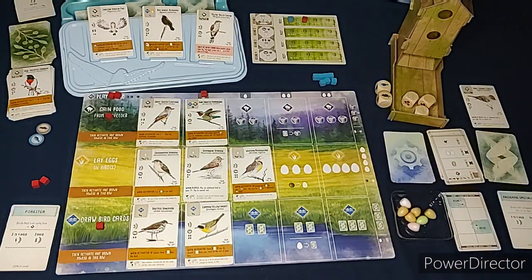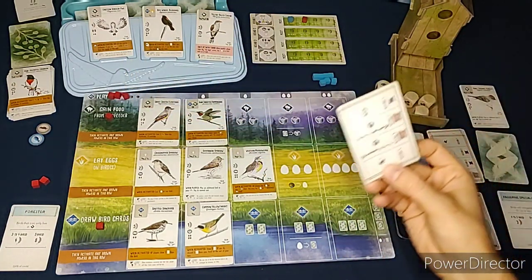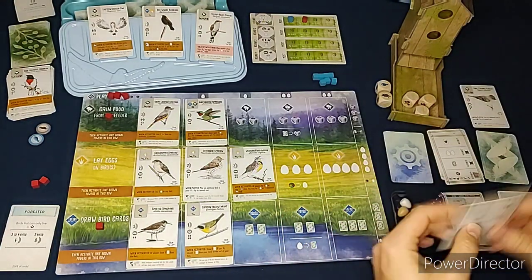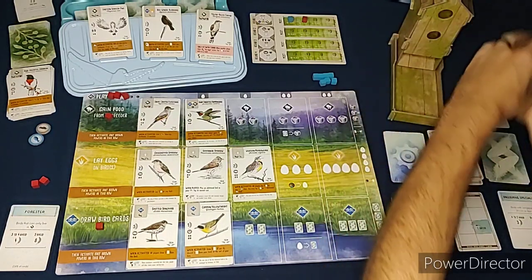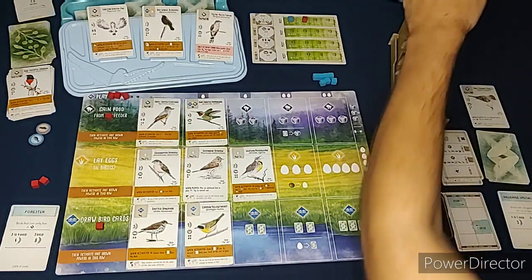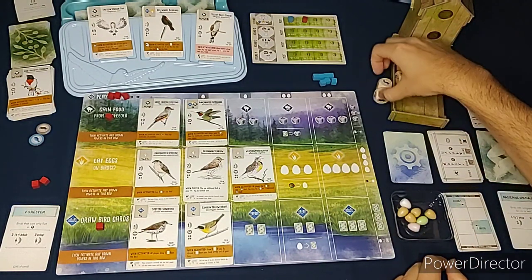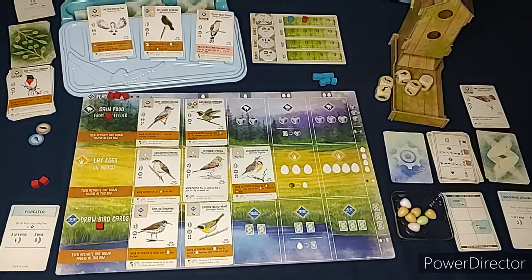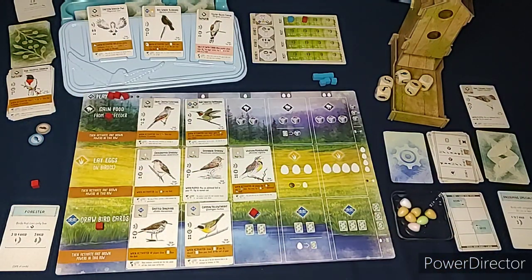Our turn - we'll use our last egg to play the Savannah Sparrow. I'll pay for it with wheat. It says when played, play an additional bird in the same yellow area at its normal cost. So I play the Savannah Sparrow there, then get to play an additional bird - this one costs a worm and wheat. I need to play a second bird there and then it's the Automa's turn.